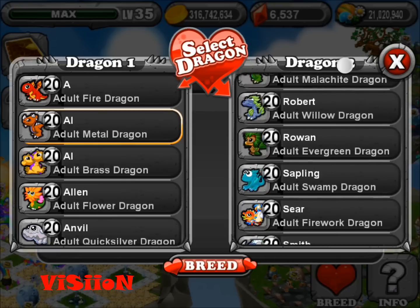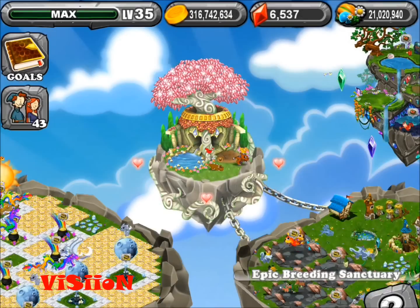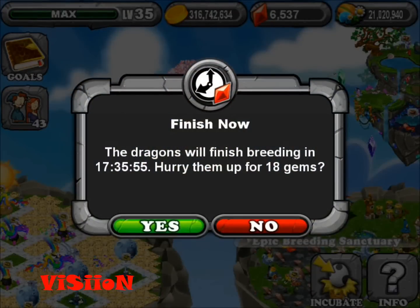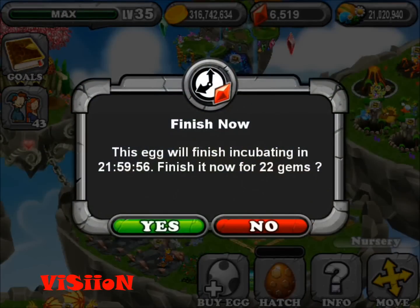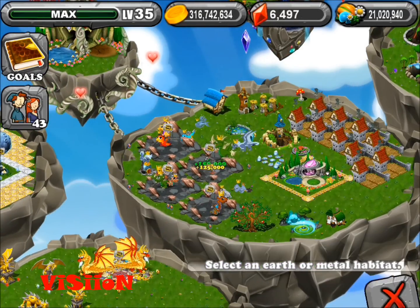I couldn't even find my earth dragon at first, but there it is. It's supposed to be 22 hours, and I think I got it on the first try — yep, there it is. First try! The Slag Dragon hatched.